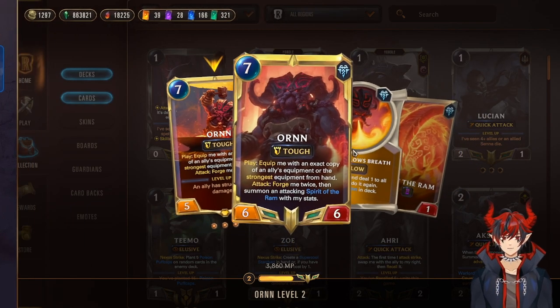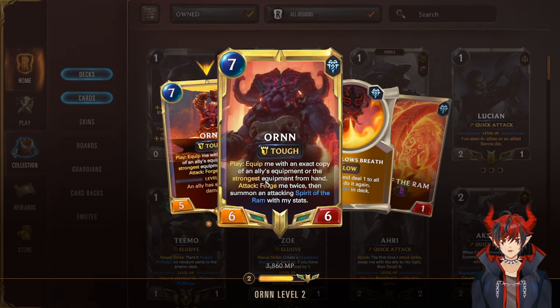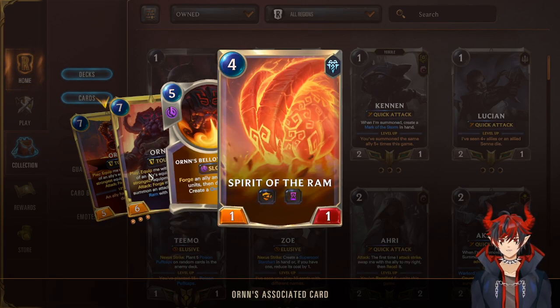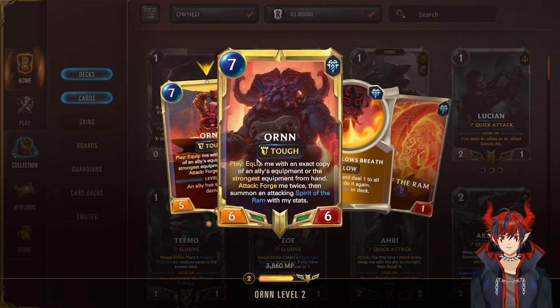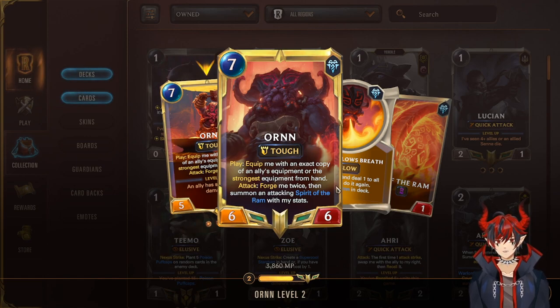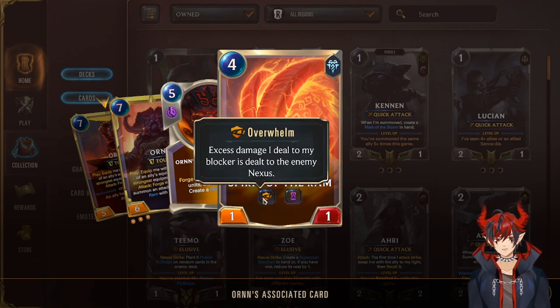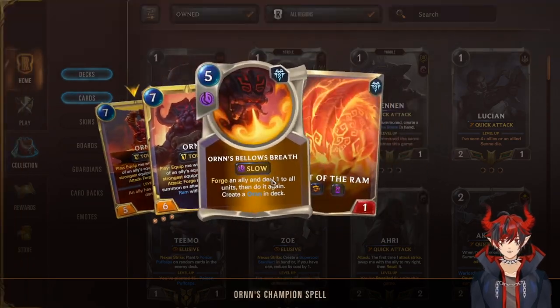And then Ornn to finish out the game — seven mana five-five, equips himself with an exact copy of an ally's strongest equipment or the strongest equipment from hand. On attack he forges himself twice for plus two. When he levels, he does the same but also summons a Spirit of the Ram — an ephemeral overwhelm unit that gains his stats. So if Ornn is a 13/13 with overwhelm or scout, you also get a 13/13 Spirit of the Ram. That's our win con.